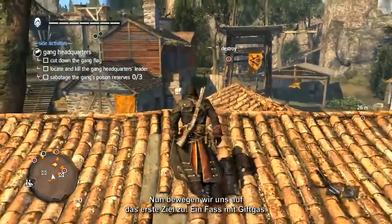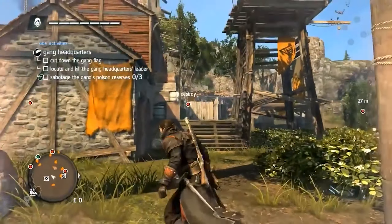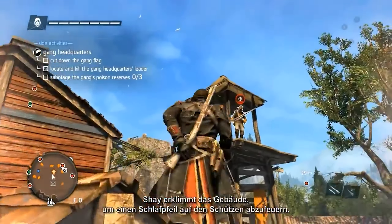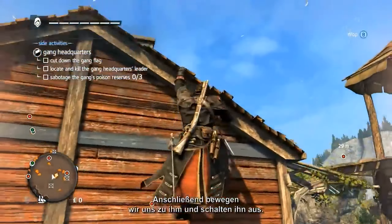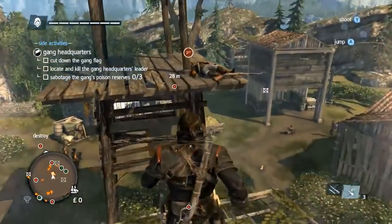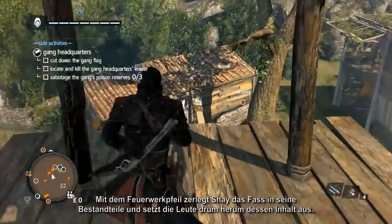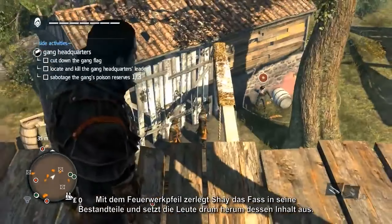Now we are moving in on the first of our objectives: a barrel of poison gas. Shay climbs the building to shoot the gunner with a sleep dart, then moves across to neutralize him. Using a firecracker dart, Shay splits the barrel, spilling its contents and affecting those people closest to it.